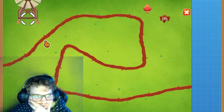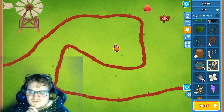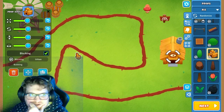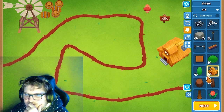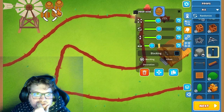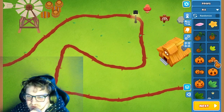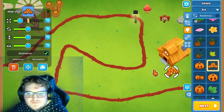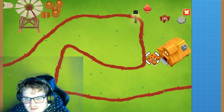Alright, now we're creating here — maybe a house somewhere here, something like that. I'm a huge fan of Halloween, so maybe I should have some of these. I can put it right here.